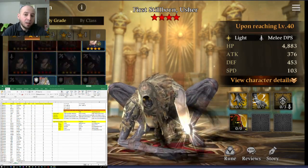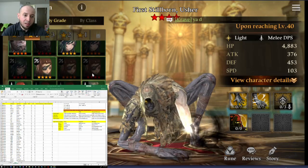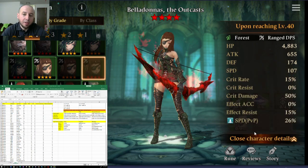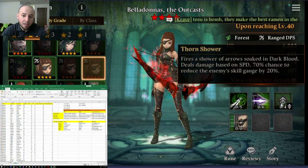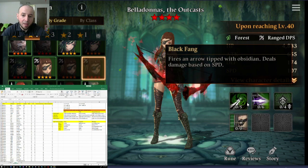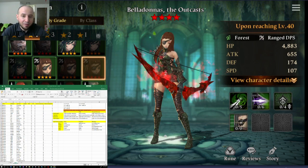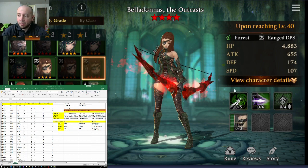For normal elements I chose Forest Belladonna. In PvP, whoever gets the ultimate off first usually wins most of the time, and she has a 26% speed lead in PvP. All of her skills are based off speed, her ultimate reduces the enemy's skill gauge by 20%, and she also boosts her own speed. She has a defense break too. Ishmael, Fire Grisilda, and Belladonna is a pretty good defense and offense composition.